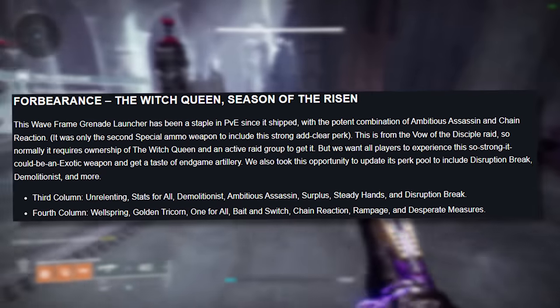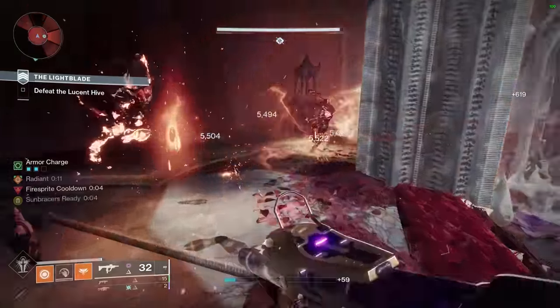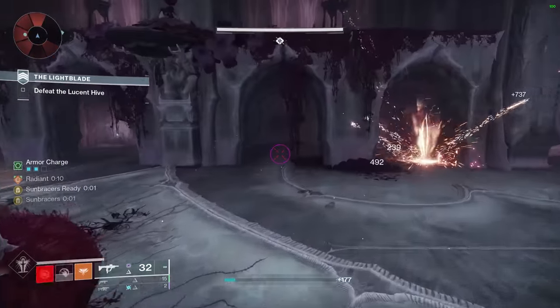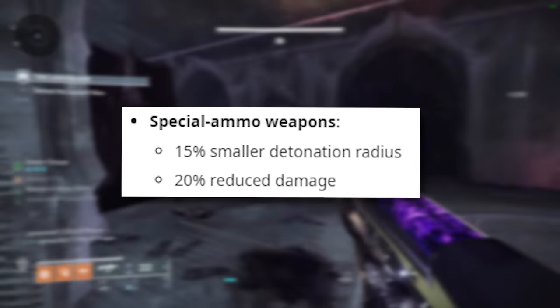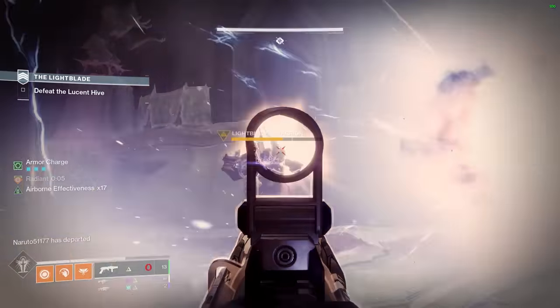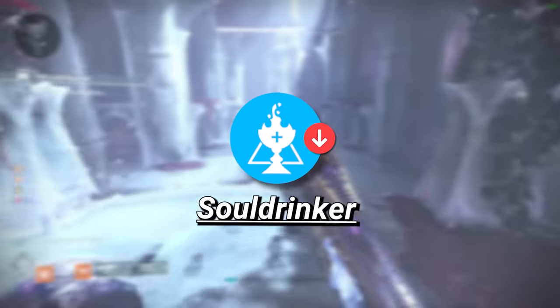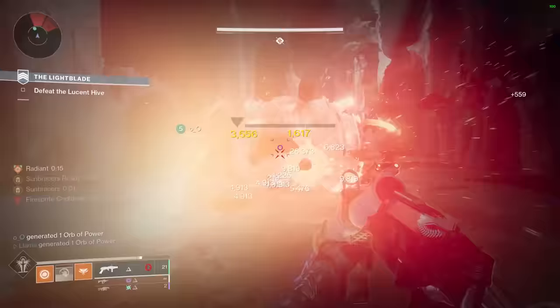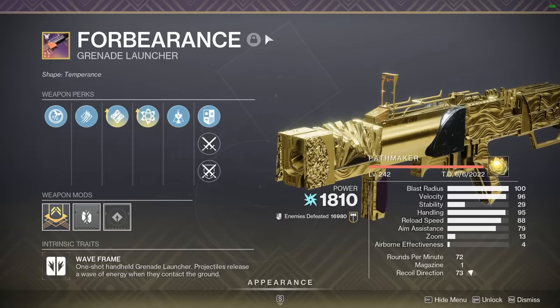The new perk pool is much the same as its raid version, but with the addition of Demolitionist. This change now makes it the uncontested best waveframe in the game, bar none — especially on top of the new origin trait also granting grenade energy. The nerf happening to Chain Reaction will reduce the detonation radius by 15% and the damage by 20%, which makes me think Forbearance will be just fine. You're going to want the choice between Demo and Ambitious Assassin in column 3, and Chain Reaction plus any in column 4. The only downside is it doesn't get the Soul Drinker origin trait, but in most content this isn't a big issue — the only place I'd rather use Raid Forbearance is something like a GM.